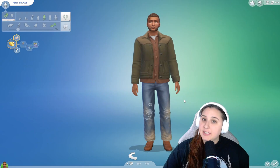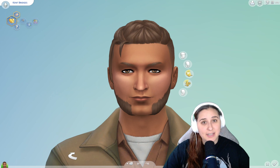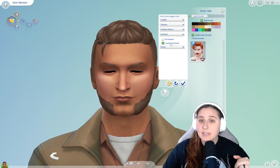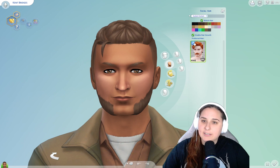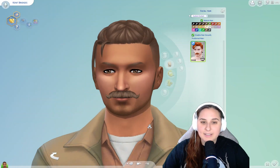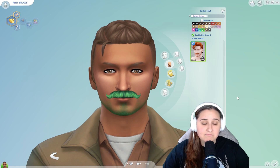So from here we need to check to see if this content's in the game and make sure it's running smoothly. Here's my Sim Kent — he already has some facial hair but we want to change it to our new mustache. So we're going to click on facial hair, click on filtered items, content, custom content, and all your custom content for that category pops up. You'll know it's custom content because it has the little wrench icon in the top left. Click on this and Kent is styling his new stash.